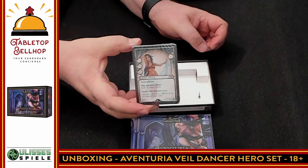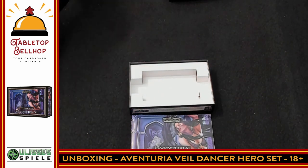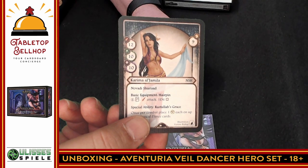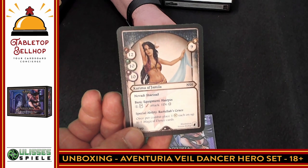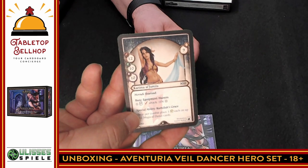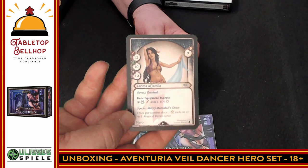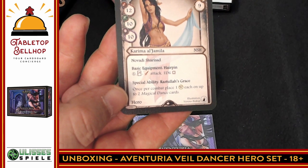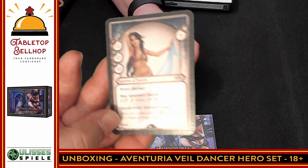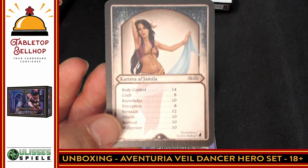Then we move on to our new character. Here we have the new character — a Veil Dancer with various special abilities. They're pretty good at melee combat with a really good dodge — a nine dodge, which is fantastic. Her special ability is some type of grace: once per encounter, place up to two magic dance cards. So she must have some kind of magic dance cards. Her highest stat is, of course, body control, which makes sense.